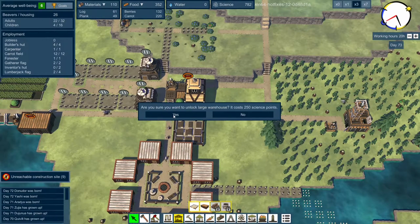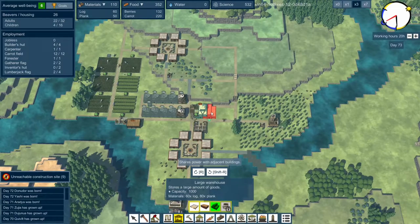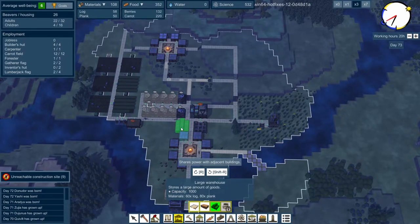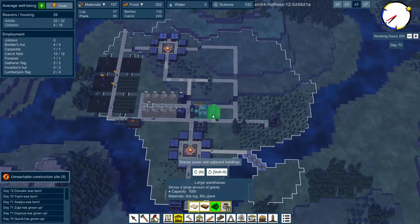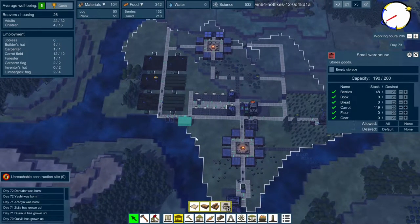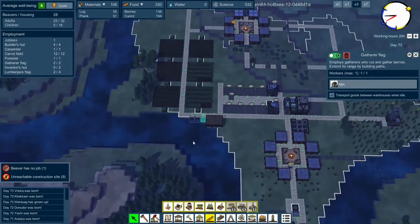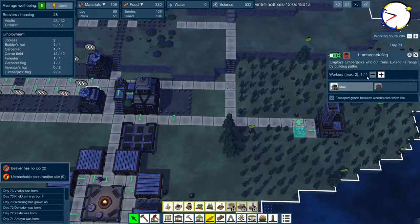I could also do with definitely unlocking the storehouse because we are full of goods. We'll unlock the large warehouse for 250 science points. I could put that down there - let's look at the range so that would cover everything. I'll put it up there because then I can put another one next to it if I need to - they do store a thousand. Once that's built I'm going to empty this and clear it out because we're going to put our water wells down here. We'll put a water pump down here.